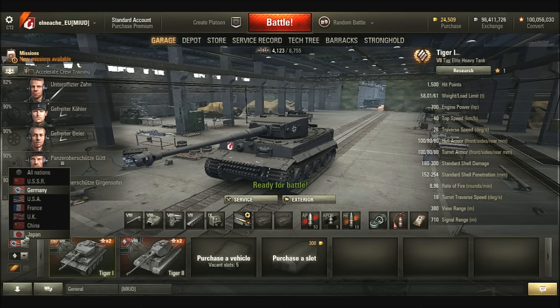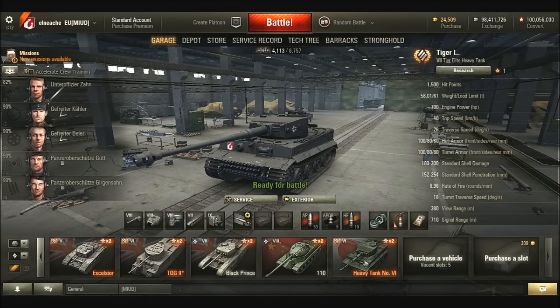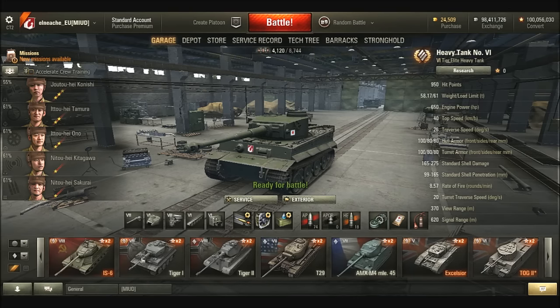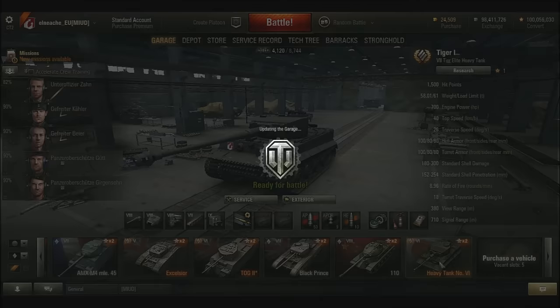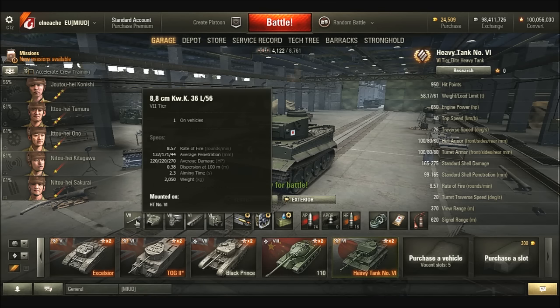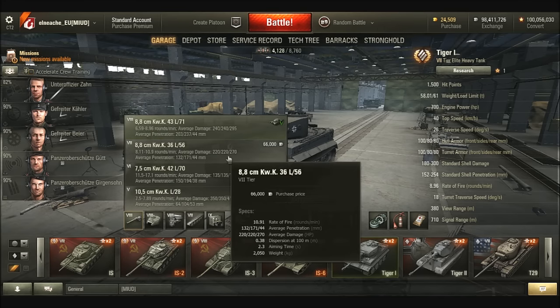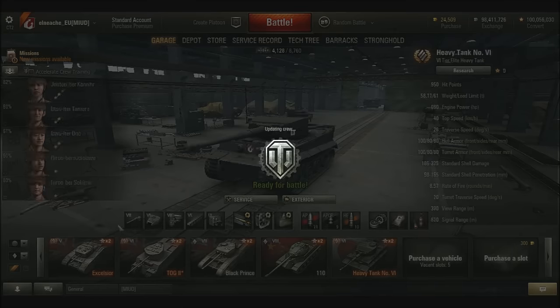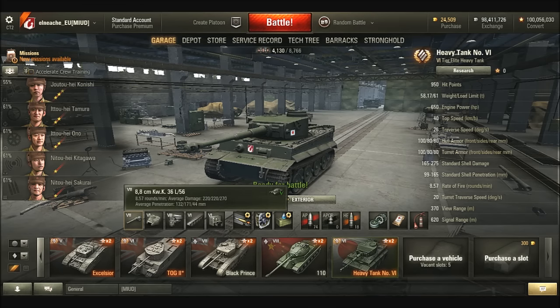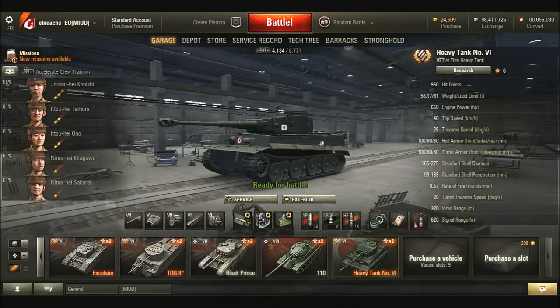It's essentially the same as the German Tiger in most respects. 40 kilometers an hour top speed, 26-degree traverse speed. 180 and 80 on the armor for both turret and hull. It does slightly less damage than the normal Tiger and has a lower penetration, but you are a tier lower so you can expect that. It's only got 132 penetration with standard ammunition, essentially using the Japanese variant of the L56 gun. It's got a rate of fire of 8.5 rounds a minute, turret traverse speed of 20 degrees, 370-meter view range, and 620-meter signal range. Pretty average for tier 6.